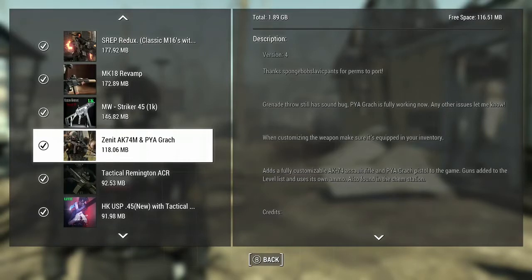Hello operators of the Commonwealth, it is GamingPrivate again with another video for y'all today. Do you want realistic Russian weaponry but don't want to use Hyper's AK-74? Then look no further than the newly released Zenit AK-74M with a PYA Grok pistol. This is quite the combo together.